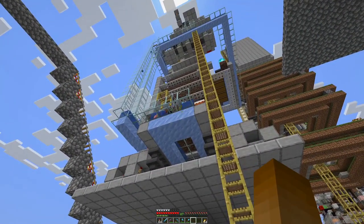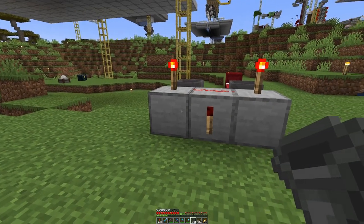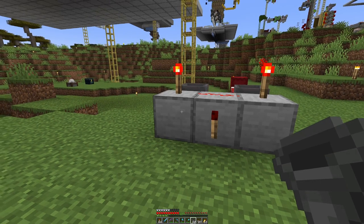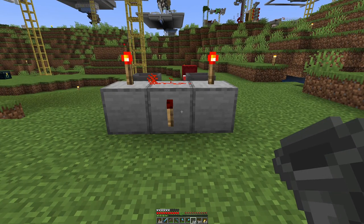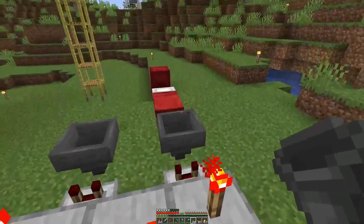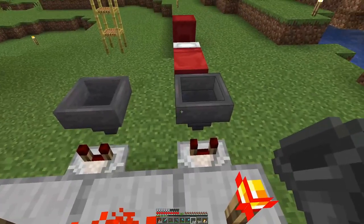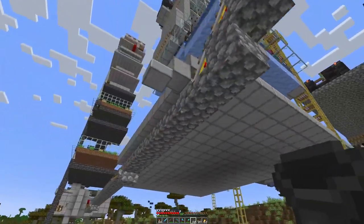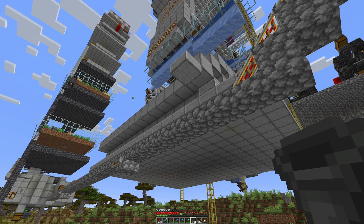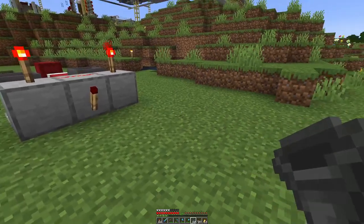So let's tackle this colorful mess first. We want to figure out when all our chests are full of wool. The easiest way is to detect if there is something in the hopper behind the chest — if so, the chest has to be full. Since we have 16 colors, we have to ensure we only get a positive signal if all 16 chests or hoppers have something in them.